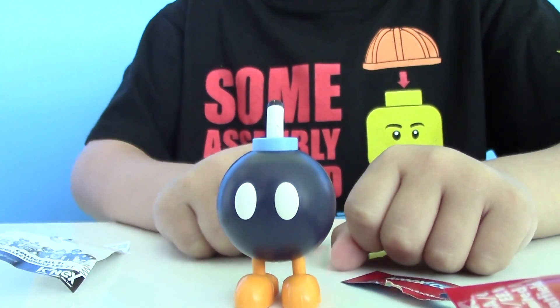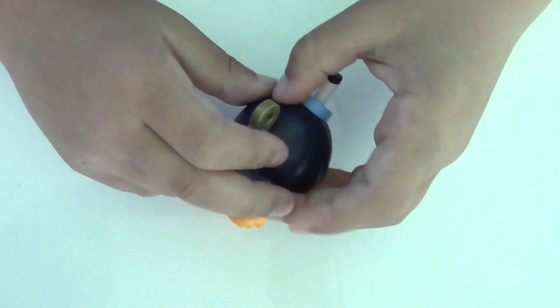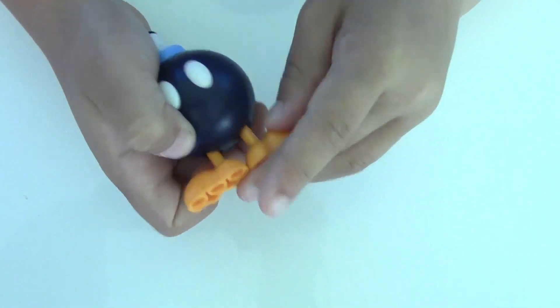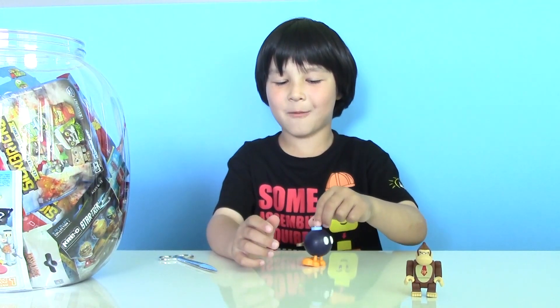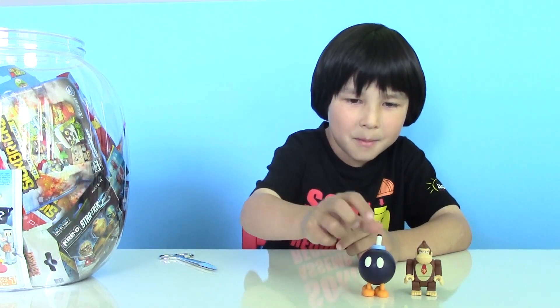This is a big Bob-Omb, you can turn his key. And you can make him step or waddle, waddle, waddle, step, step, step. He can even walk backwards. Alright, here comes my Bob-Omb.